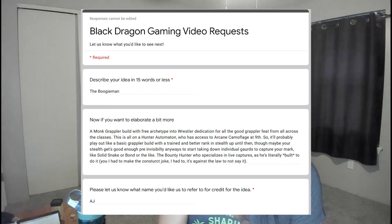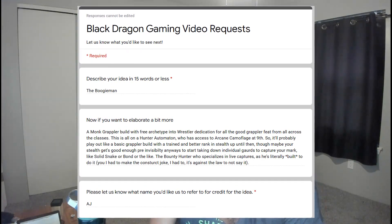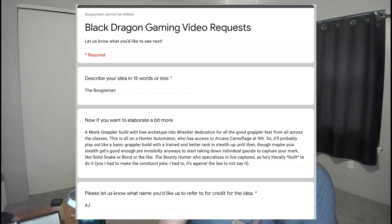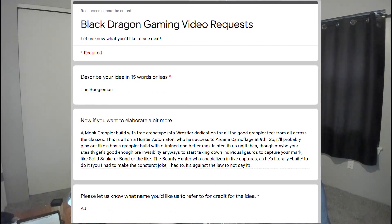What's going on y'all, my name is Tommy, welcome back to the channel - time for another episode of Min Maxing for Fun and Profit. Today, by request, a monk grappler with free archetype into wrestler for all the good grappler feats, built on the hunter automaton with arcane camouflage, to play out as a grapply, stealthy, sneaky build.